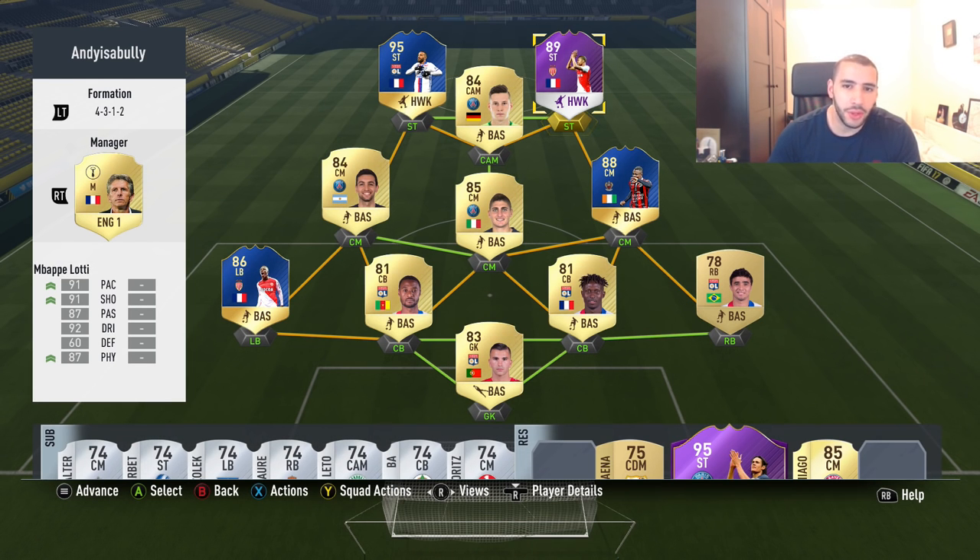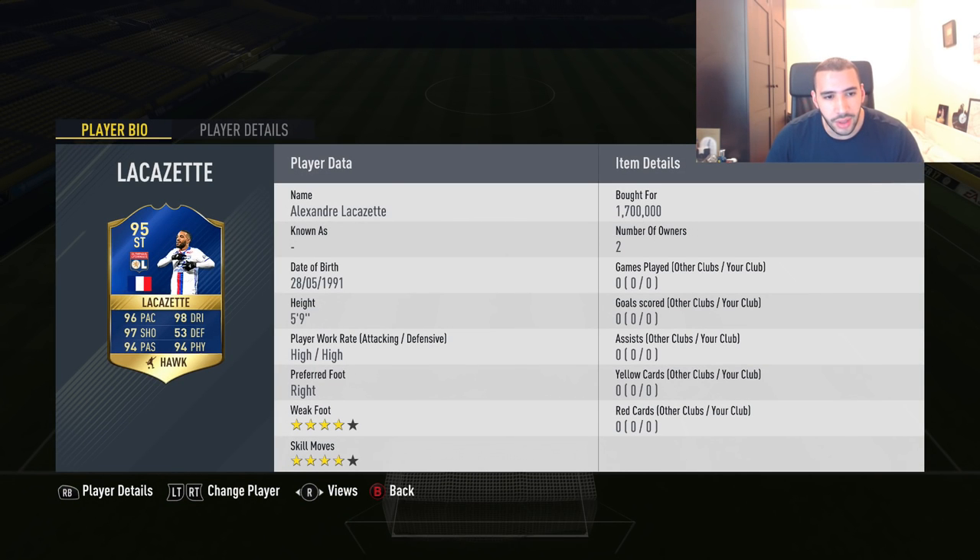Welcome back to a brand new video. Today we have one of the most expensive players I've purchased — I think he is the most expensive this year. Lacazette, 1.7 million. Very rare, very expensive player, but I'm definitely looking forward to testing him out. 96 pace, 97 shooting, 94 passing and 98 dribbling with 94 physical. This guy is so crazy. His face card stats are insane.